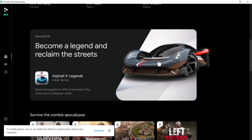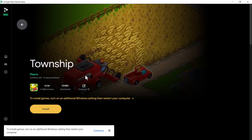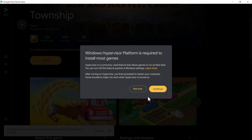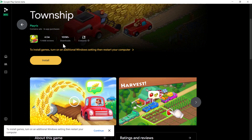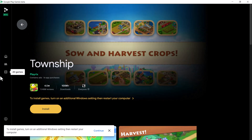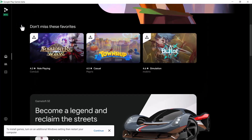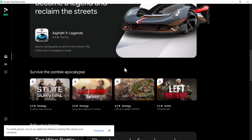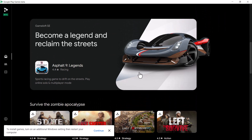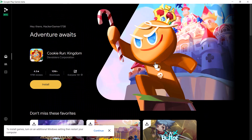It's not a massive library, but more games will be added in the future. To install games, you do need to enable Hyper-V. This is similar to an emulator running on your PC, but because it's strictly from Google, you'll have more functionality and a smoother experience using this application.